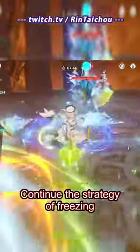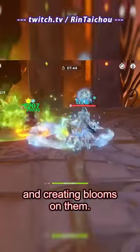If you're positioned correctly, the agents will spawn with you in the center of them. Continue the strategy of freezing and creating blooms on them.